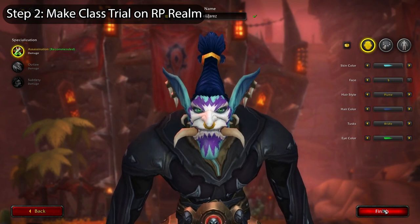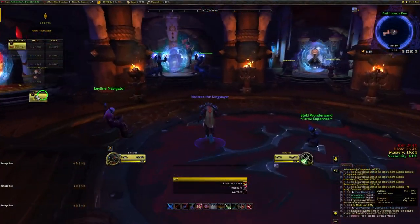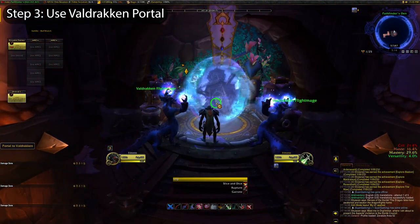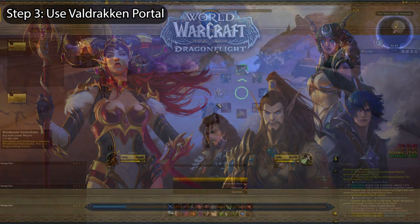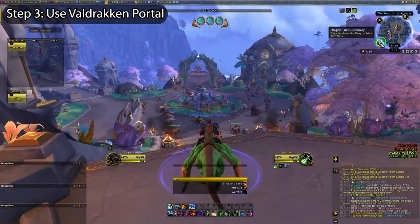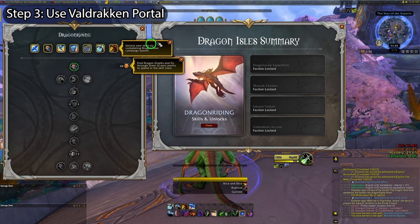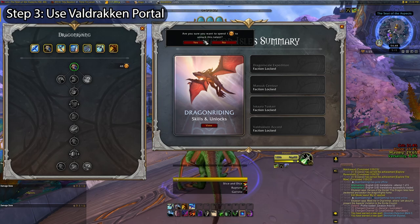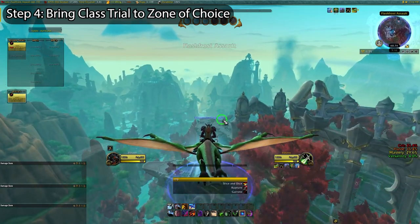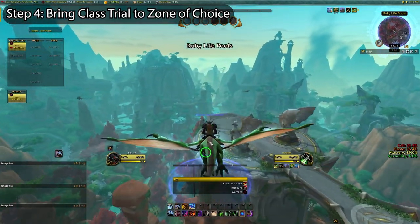It really doesn't matter what type of character you pick, as we're literally just using them to phase our main character over to the RP realm shards. Once you've made your character, head to your faction's portal room, and you'll find that you can use the portal to Valdrakhan, since the character is above the minimum level requirement of 58 to go to the Dragon Isles. You'll also have access to all of your dragonriding mounts and skill glyphs, as long as you've unlocked them on your account at least once before. Be sure to put your skill points into your dragonriding skill tree by clicking the little silver and white dragon icon on your minimap, otherwise you'll have a much more annoying time getting to whatever zone you're farming in. Bring this class trial over to the same zone that your main character is parked in — I generally leave them both in exactly the same place so I can make sure that the trick is working.